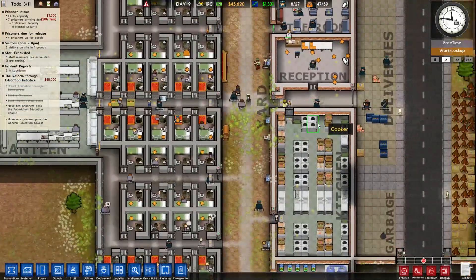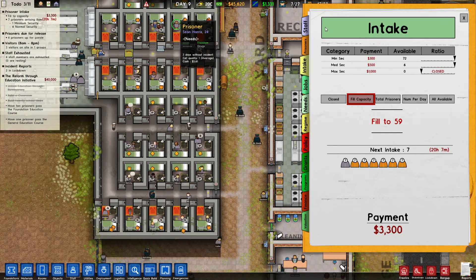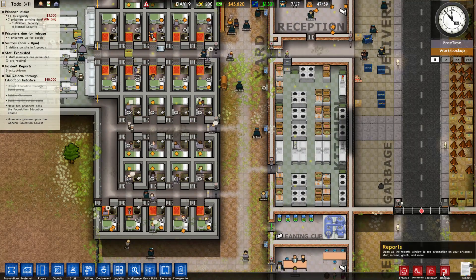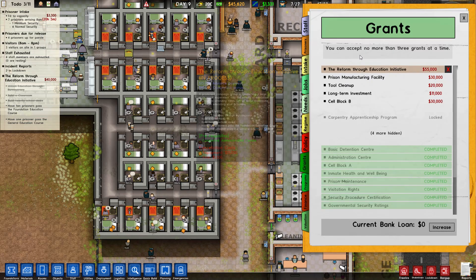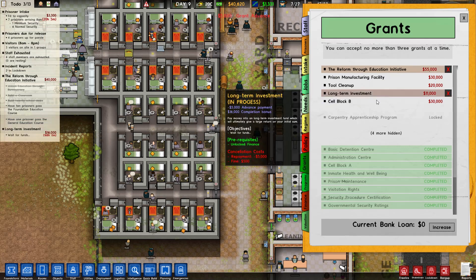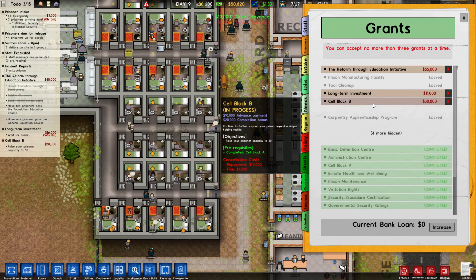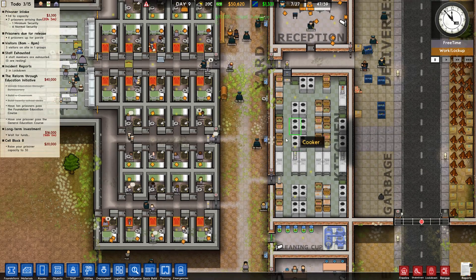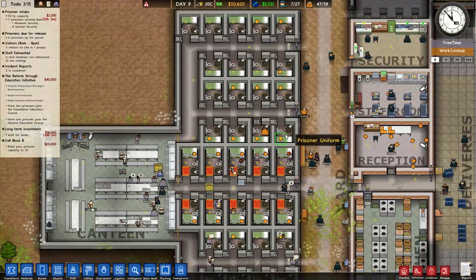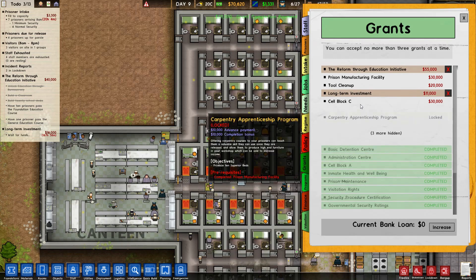We need to set the programs now - we need to reset them. Let me pause here because we need to offer programs like the culinary sanitation program. We also need to get more grants - let's get long-term investment, and cell block B. Cell block B is definitely going to be hit pretty soon. Actually, I think we already hit cell block B, which means we can take cell block C.